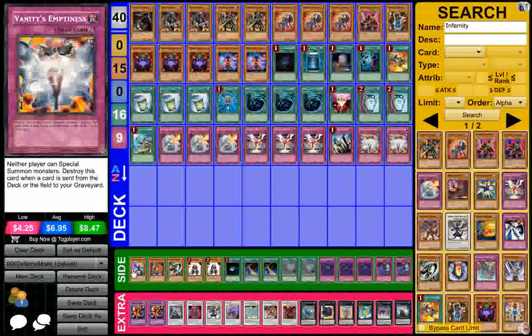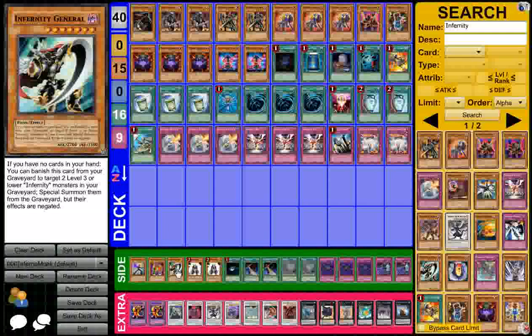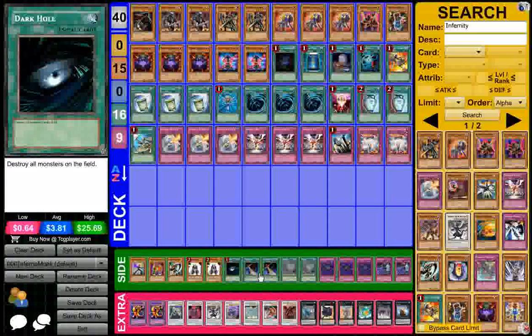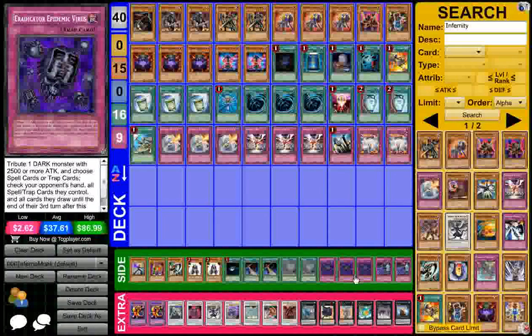As for the side deck, I have one Genex Ally Birdman Dark, Goblin of Greed, an Infernity General, two Summoner Monk, a Dark Hole, two Night Beams, two Twister, and three Eradicator Epidemic Virus.